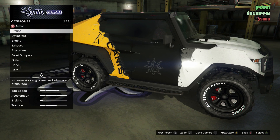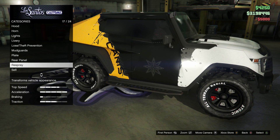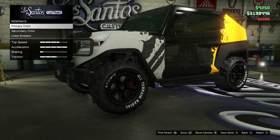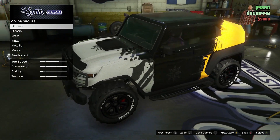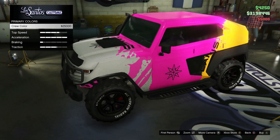Then we'll put windows on it. Now we can go get to our colors. Now we've got all the customizations done. I think this is the coolest you can kind of make this thing look. I think it looks really, really cool right now. Let's see what our primary can do to it — wow, okay, so the primary does quite a bit. We just made it all pink.